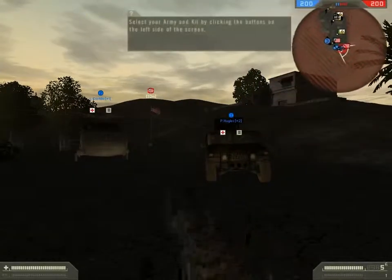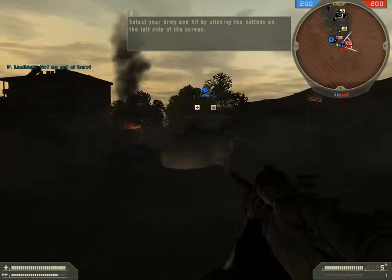Select your army and kit by clicking the buttons on the left side of the screen.